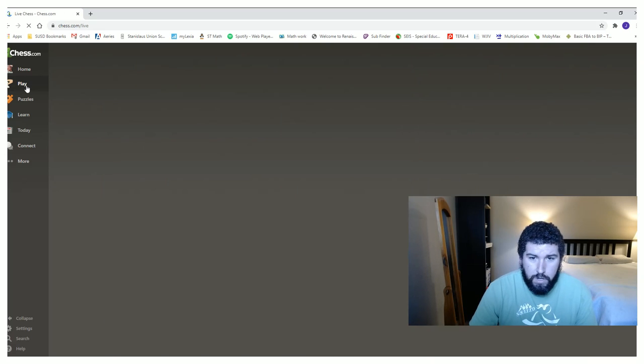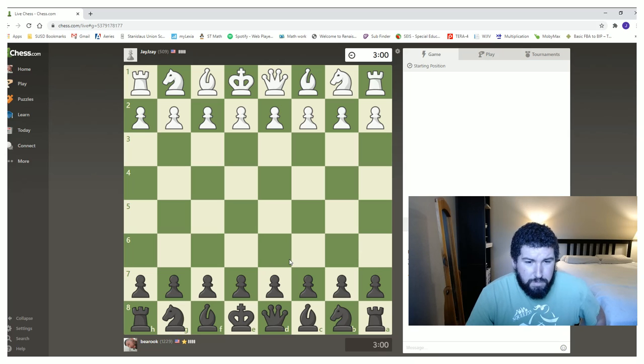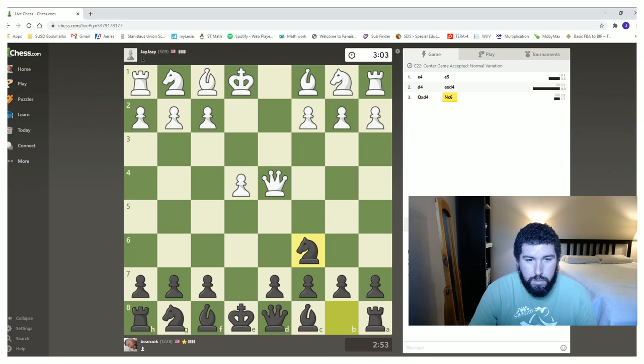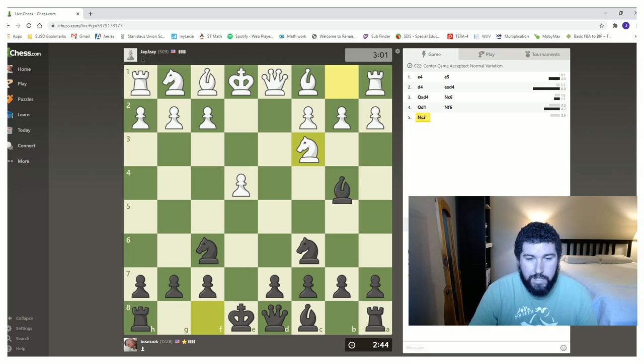That's all I want to talk about with pawns today, but I did want to play a game and focus on pawn structure while playing. I want to find a lower rated player — I play lower players because most of my students are lower rated. I'm going to play this game kind of fast because we only have three minutes. There's actually an increment here — after every move you make you get two extra seconds, so we all start with three minutes on the clock. I'll analyze this game after we're done to talk about pawn structure.